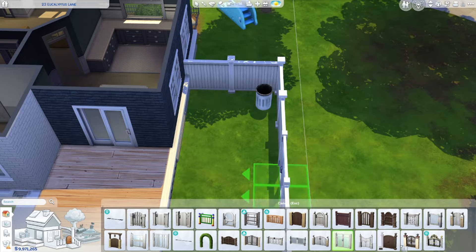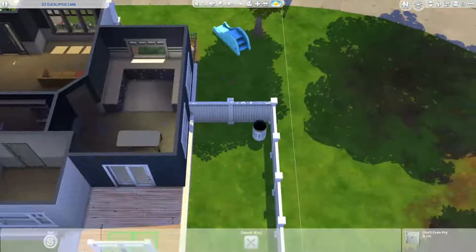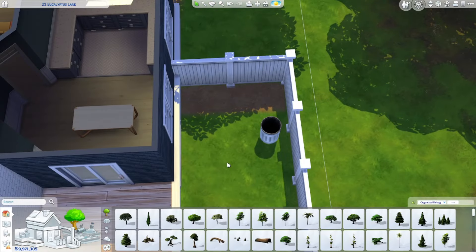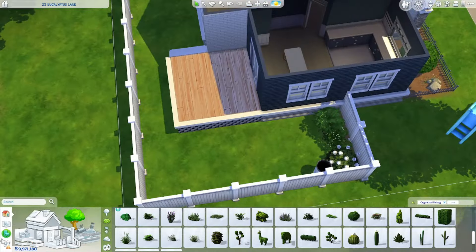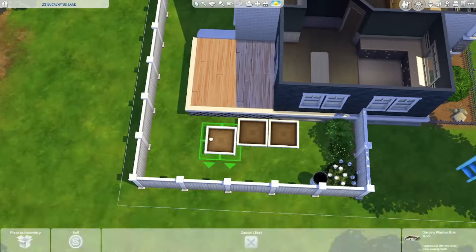My problem is interiors — that's kind of when I give up on a build. It's one of those things where I start out with a lot of ambition, like yeah, I want to make a mansion. And then when I get inside it becomes extremely overwhelming. But I can usually finish the exterior. So we're now in the backyard.